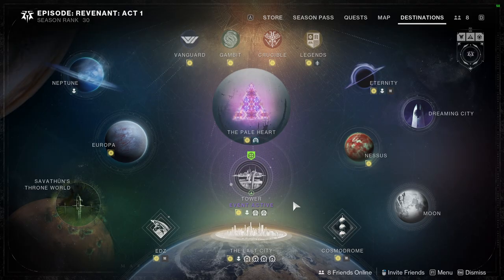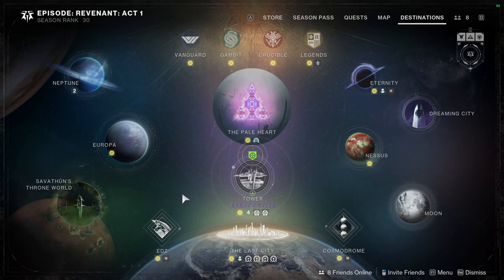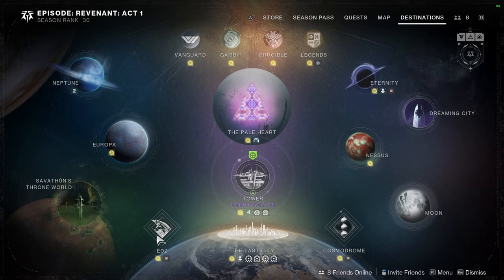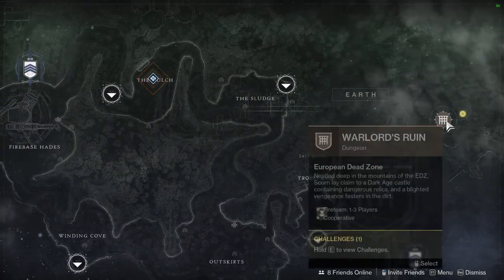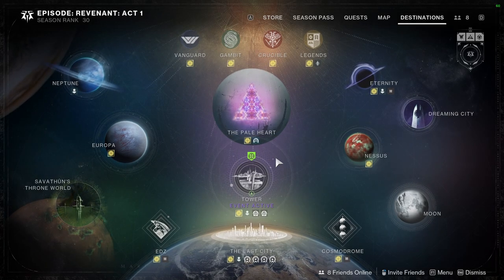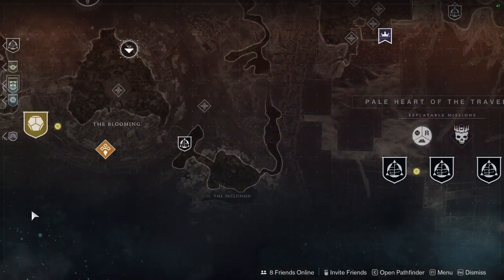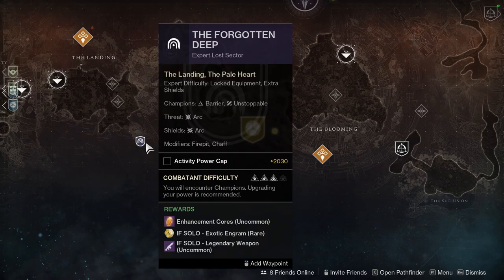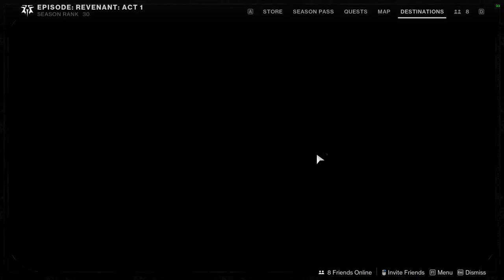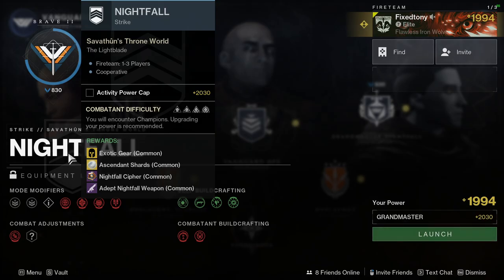So the easiest way for you to know where to go — oh, this is rough. I thought it used to just show you where it was. Is it just showing all the dungeons? That's kind of dumb. Either way, it's probably going to — oh, it's right here. For the grandmaster, let me see: solo exotic engram — I probably need to do this because I need one for my warlock. Solo legendary weapon. Grandmaster — let's see what grandmaster is up. It is Savathun's Throne World: The Light Blade. This one's going to be rough.